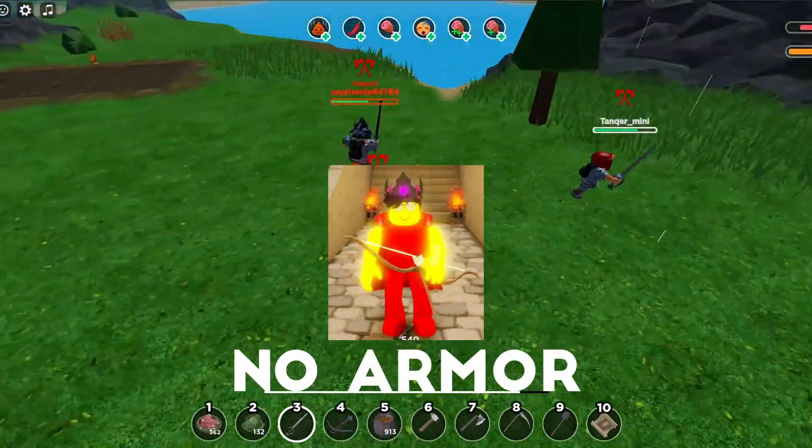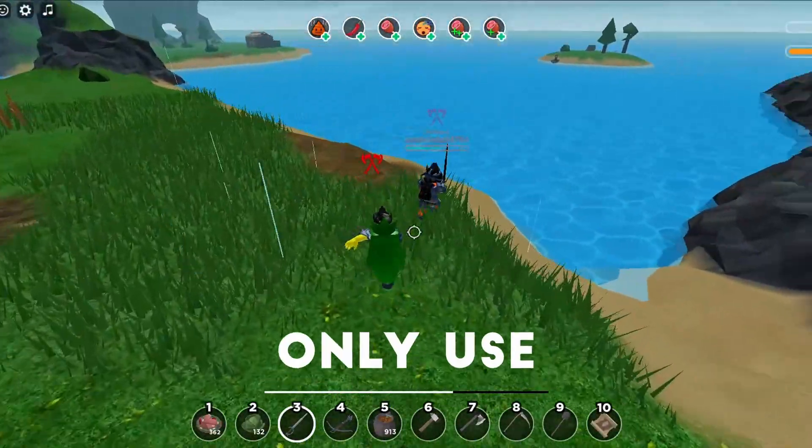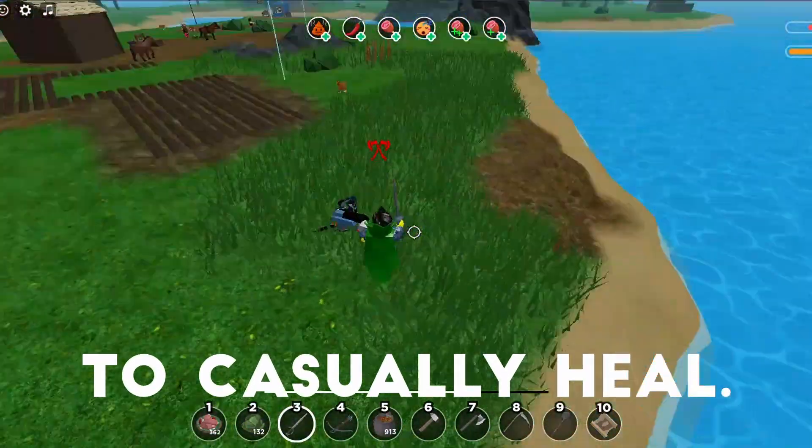For early game, which is no armor to copper armor, stock up on food like bread and cabbage. Only use meat hunks for PVP and use cabbage to casually heal.